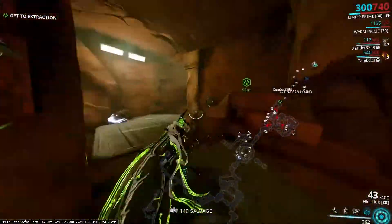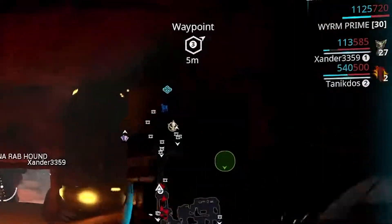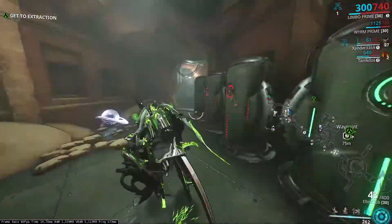If you have Loot Radar equipped, the fragment will show on your minimap when you're close to it. To make things easier, you can press the M key while in the mission to bring up the full screen minimap.